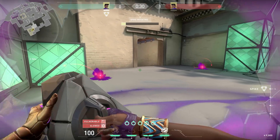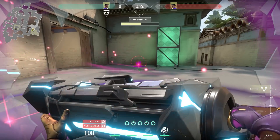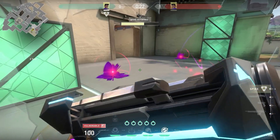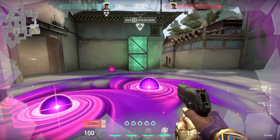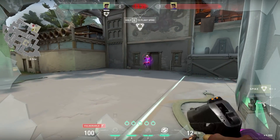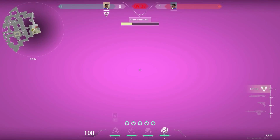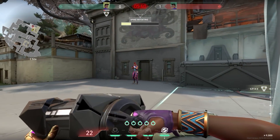I'm going to leave it there. This has been an ability showcase for Astra, the new agent in Valorant. Honestly, I kind of lost my mind a little bit when I first jumped onto the test server and tried to play her - the design on show is so good. She looks so cool to play. Let me know what you think in the comments below, and I will catch you lovely lot on the next video. Toodaloo. You can follow me on everything at Stylusa. Toodaloo.